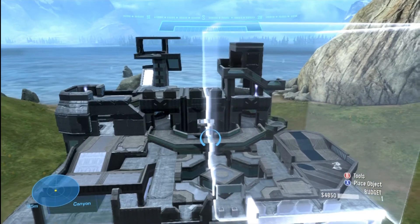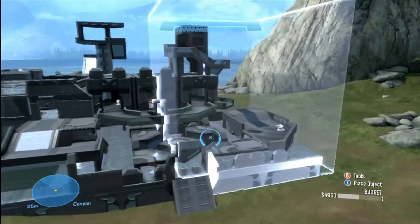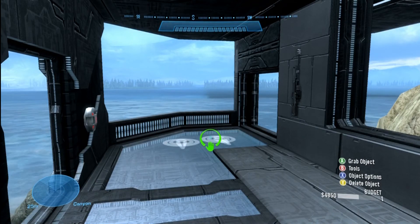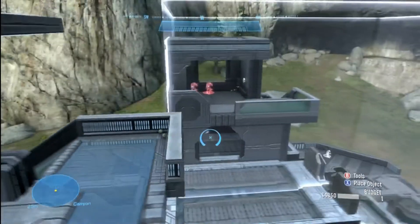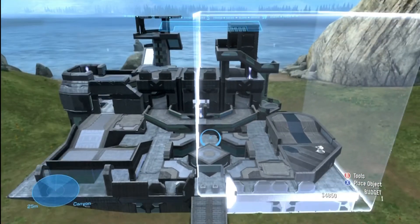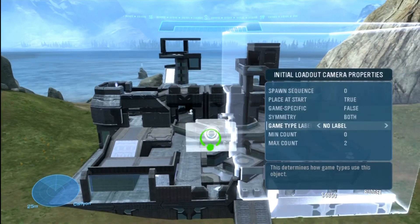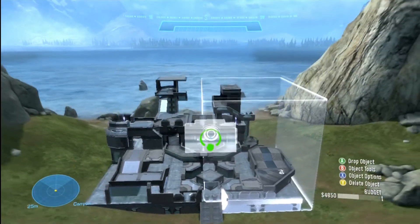Now you have starting points for free-for-all and team, and respawn points for both — neutral ones work for free-for-all as well as team games on both sides. That's why I don't label them as game specific; I just leave them neutral. The only thing missing now is initiation or loadout cameras. Remember: neutral cameras work for any team, team-colored cameras are for that specific team.